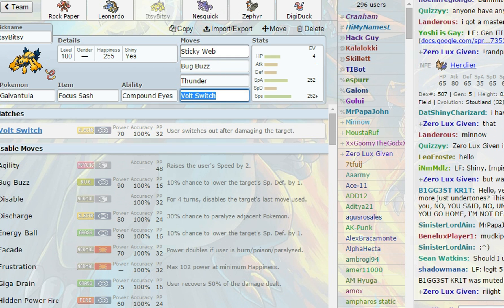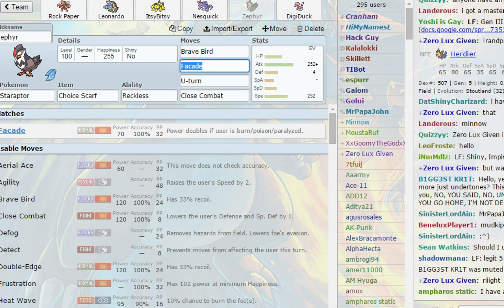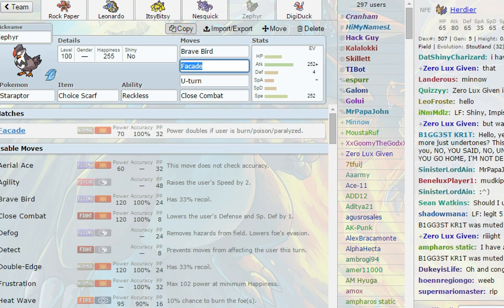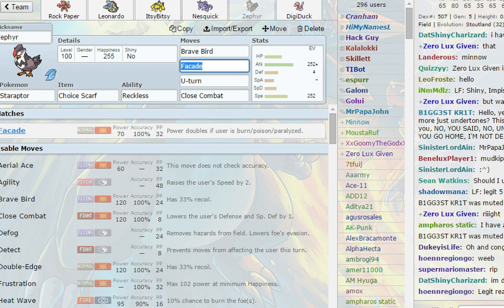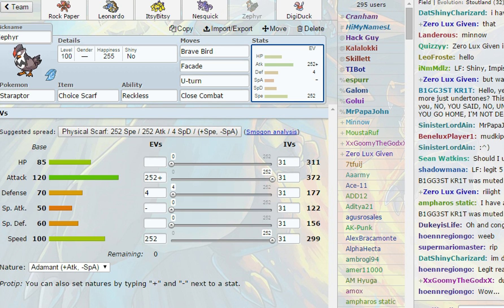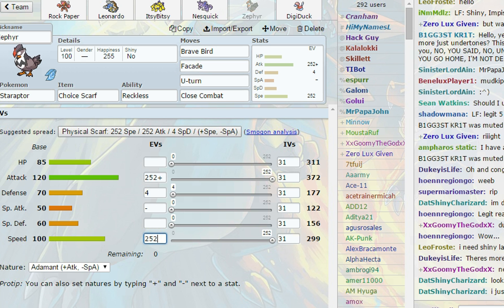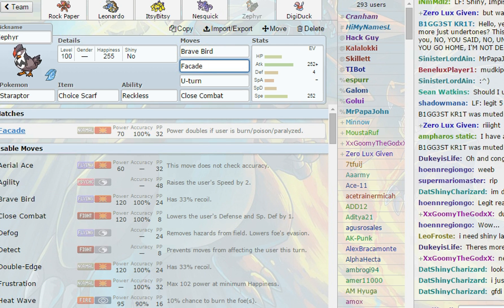If you saw my competitive building guide, these are the same role names. Then we have Staraptor as our physical sweeper, Choice Scarf with Adamant nature, 252 EVs in Speed — with Webs up and a Scarf we outspeed quite a lot. Running Brave Bird, Facade in case of burns, U-Turn, and Close Combat for coverage.